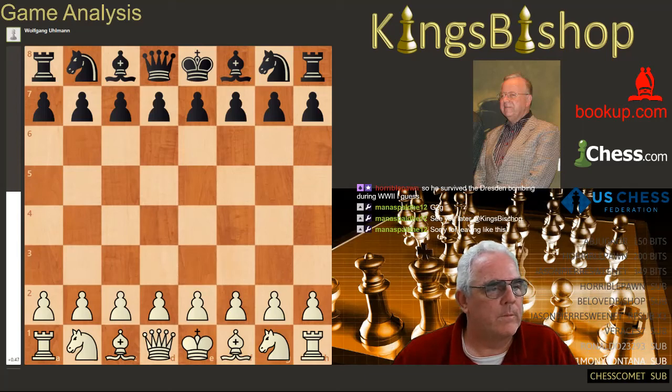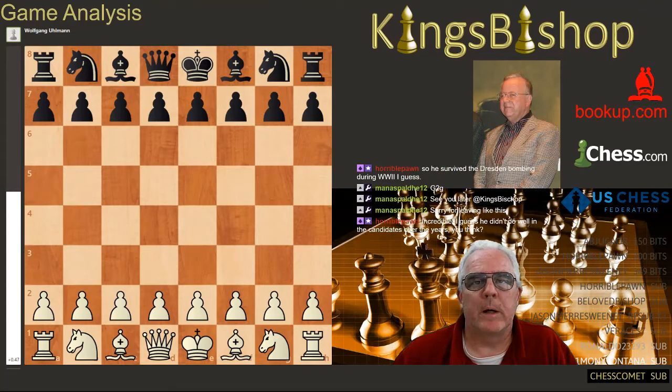Ullmann was to the French Defense what Bobby Fischer was to pawn to E4. He did not do so well in the candidates — I think he favored tournament play above match play. Very good results in tournament play, but not so in match play. Ullmann is to the French Defense what Bobby Fischer is to E4.